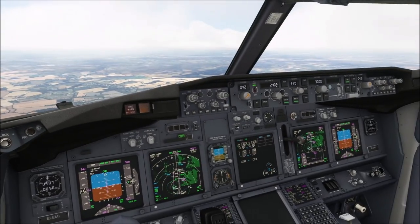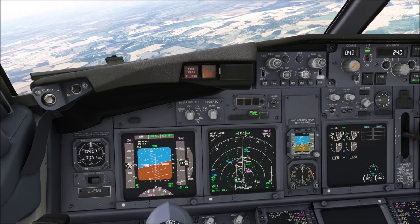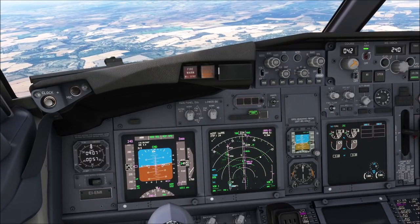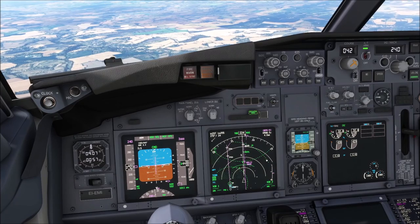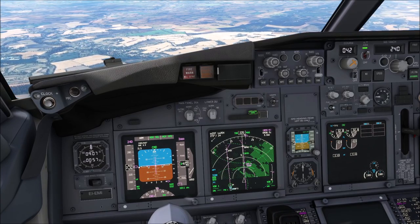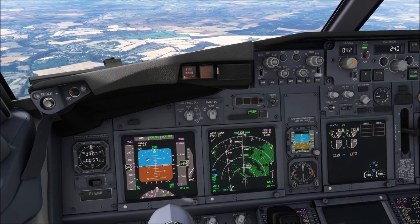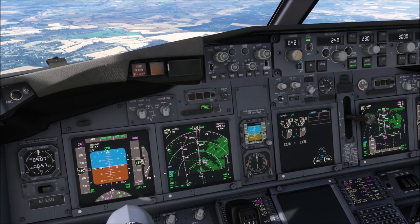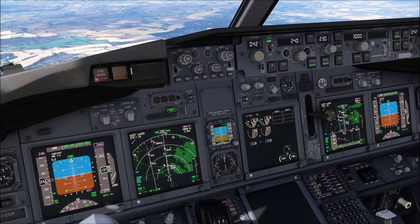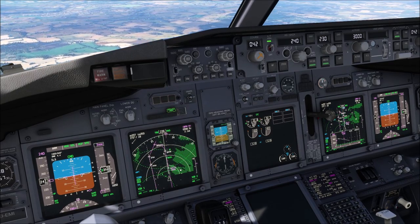In some cases ATC even gives us a speed restriction now and asks us to slow down. When that happens, I would ask them if they want us to slow down or go down first. Normally they say: go down first, then start slowing down. Note that I've accelerated to 240 knots — theoretically we could take the flaps out, but I would reduce to 230 knots first since the flap limit speed is 250 knots. Since we really need to be leveled by Brookman's Park DME 9, I'm going to keep the high vertical speed on the way down.